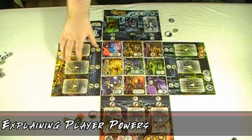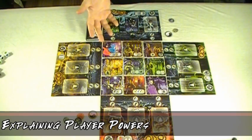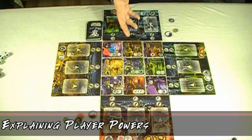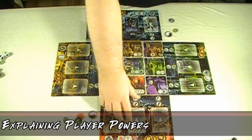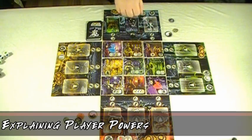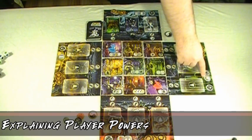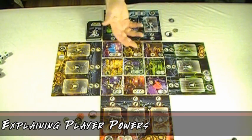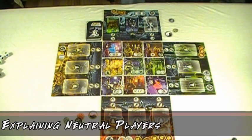Each Daoist also has a special ability. Each color has two possible abilities, and you randomly select one side of the board for each game. For example, on one side the red monk may move anywhere on the board regardless of where they are. The power of the green monk allows you to reroll any one die when rolling dice — either a Dao die or the cursed die.